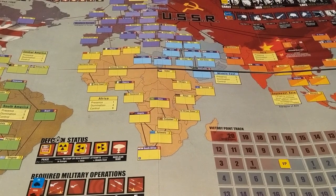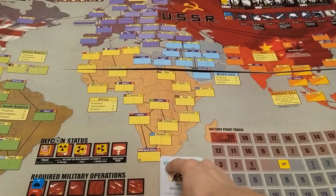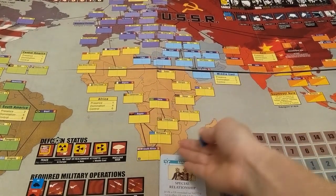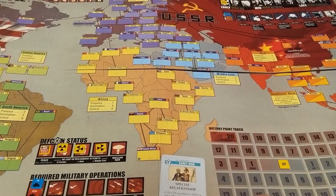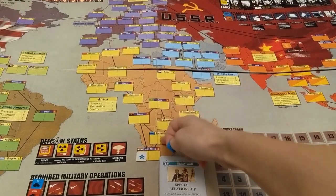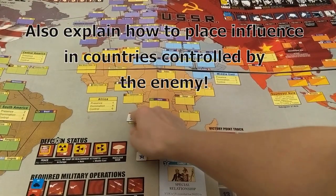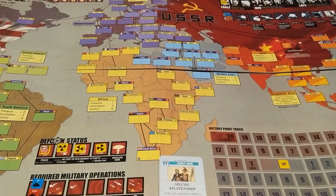Now they can go into the placing-influence-markers action. Let's say they played a card with two operational points — they could place two separate influence markers, or stack both into one country. You can place influence into any country you already have influence in, or one adjacent to a country where you have influence. For example, with South Africa already held, they could put both markers into adjacent Botswana and actually gain control there. Show a couple of examples, but not too many — you want to get people playing as quickly as possible.